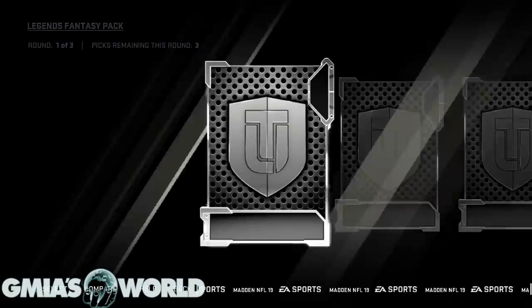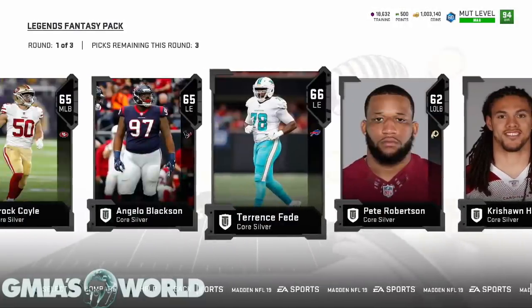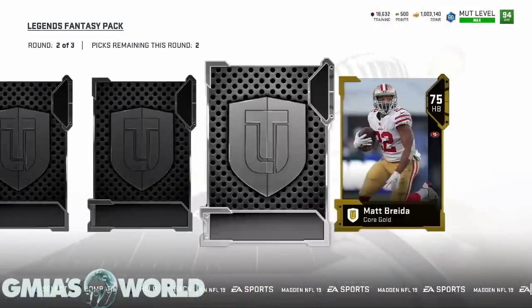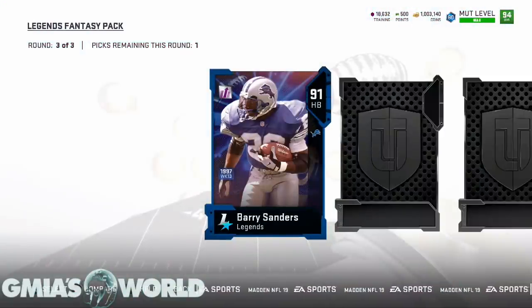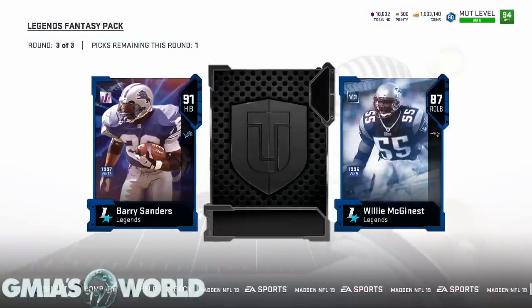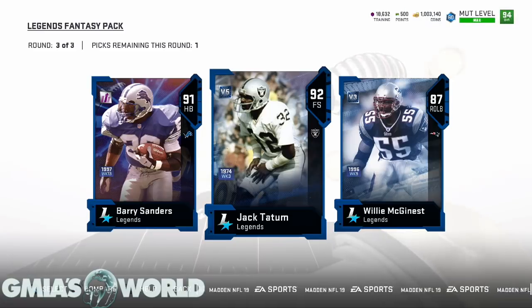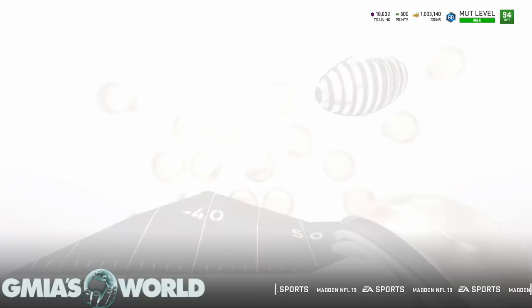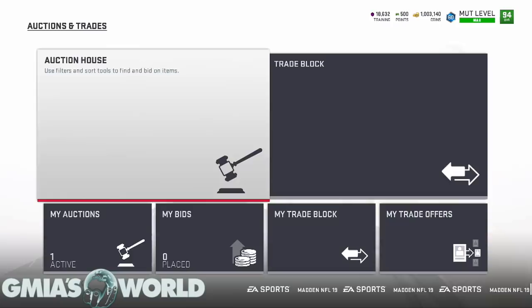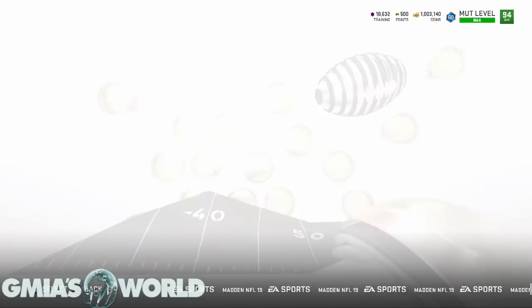I'm pretty excited because I'm gonna have my Tyreek Hill and everything set with my blitz token situation. Realistically, if I pull a full legend right now that's just overkill — EA is probably gonna give me nothing low-key just to screw me over. But it doesn't really matter — we got two of them already and we pulled a full legend! Barry Sanders right now is kind of a joke though.